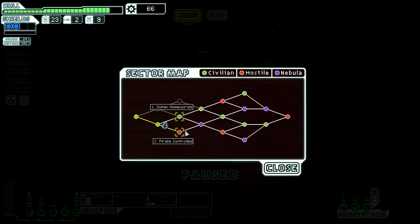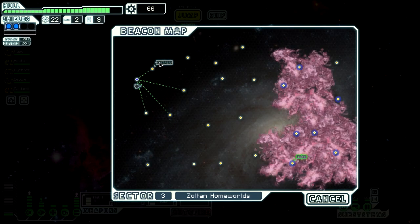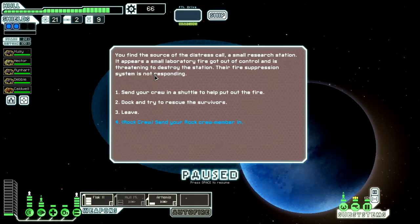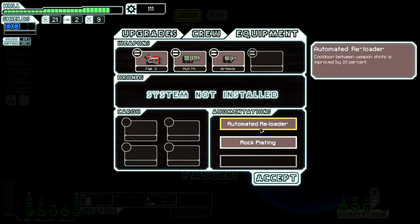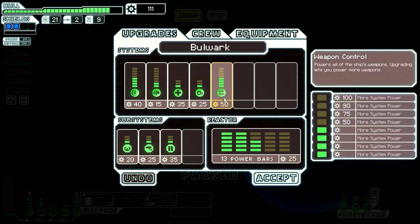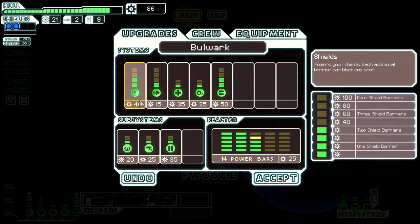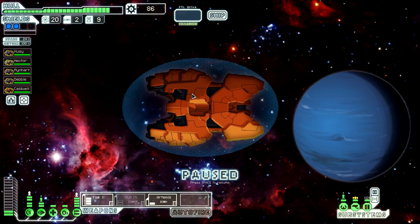Let's go to the next sector — Zoltan or pirate? I guess let's go Zoltan, not really the biggest fan but we'll do it. Okay we got a lot of nebula to work with, this is probably a trap but let's go do it. Nice. What is the augmented reloader? Oh that's really good for this ship. We should probably get some more weapons — or we could get more shields. It's 125 — can't do it just yet. Let's get one more power and then in 14 scrap we'll do the next thing.